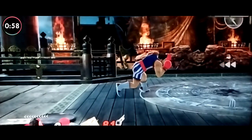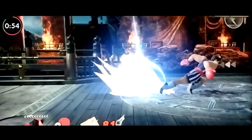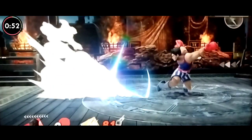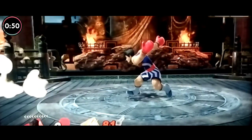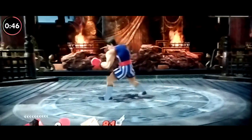To perform a pivot boost grab, you're going to want to dash and then within the first four frames, cancel it with a roll. Then you're going to want to cancel this roll with a grab on the second or third frame, preferably the third. Finally, input turnaround on the control stick and you'll get the turnaround.